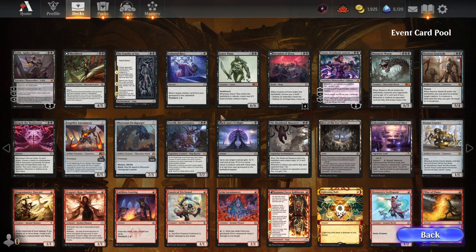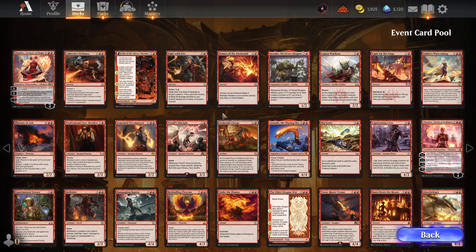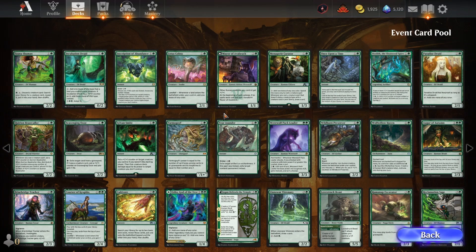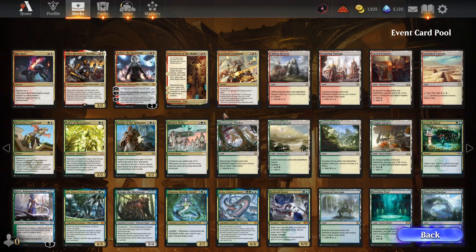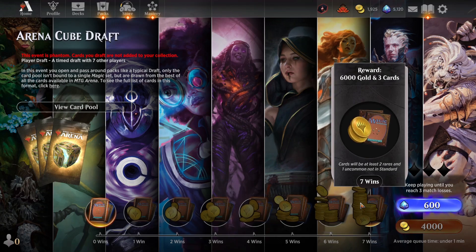This is a draft format where our decks will be much closer to the constructed power level you'd see in Standard and Explorer, rather than the lower power level of a normal draft. Because we end up with so many rares and mythics, this is a phantom draft format, so we don't keep any of the cards. We're just competing for prizes on the event tracker, as well as having fun playing around with these cards. There will be an Arena Open for this event this weekend, but I won't be attending due to prior engagements. I hope any of you attending have the best of luck. I'll be competing for my potential 6,000 gold and three cards in the regular draft queues.